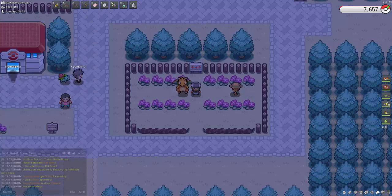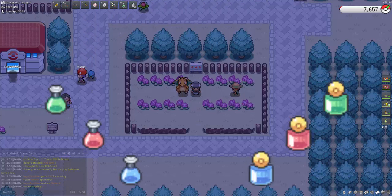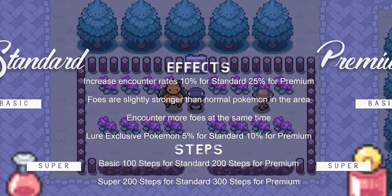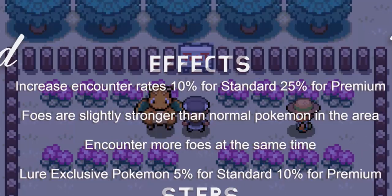For those that aren't aware or new to the game, lures are an item that were introduced in 2022. Lures come in two different types: Standard, which can be bought at Pokemarts across all regions, and Premium, which can be bought from the gift store for RP. Basically, they act as the opposite of repels, increasing encounter rates 10% for Standard and 25% for Premium.